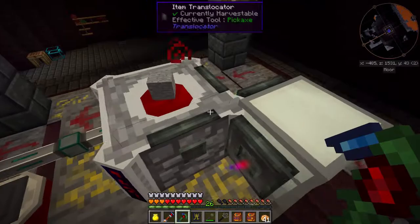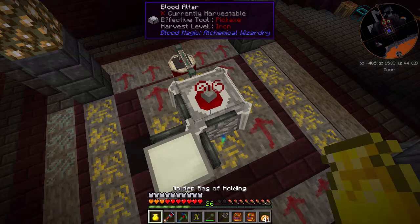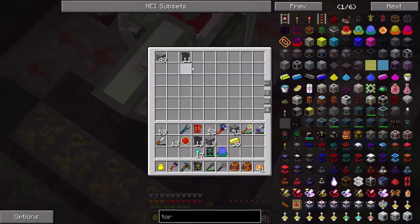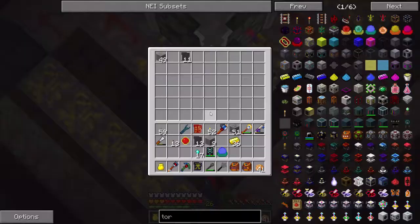I went ahead and activated this so that it will keep producing the blank slates for us. It seems to be doing a pretty good job. As soon as a blank slate is created, it's sucked out of the system because I added that to the other filters here.